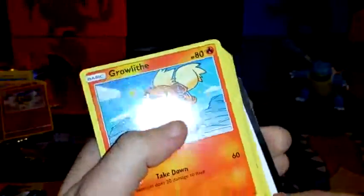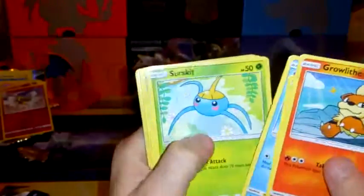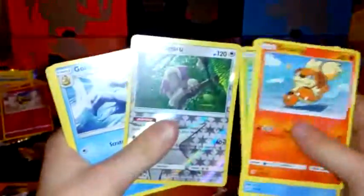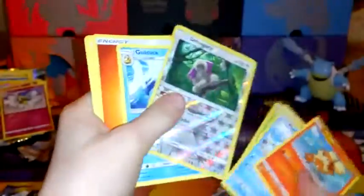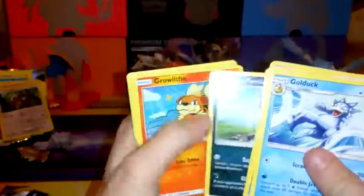If we get a white code from Sun and Moon I will dance. Green code - see? Sun and Moon hates me. But we do have a Growlithe, Popplio, Wingull, Surskit, Oranguru - yes, okay - reverse rare! I am down for that. So we've got a reverse rare - we've actually had two good Sun and Moon packs. And then to finish it off we have Golduck, Fire Energy, Wishiwashi, Hariyama, Eelektrik, Persian, Growlithe.